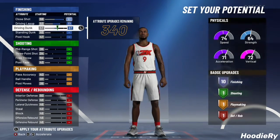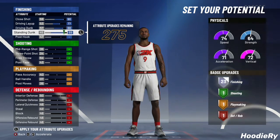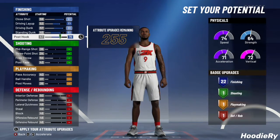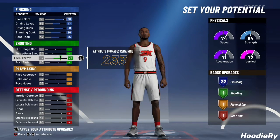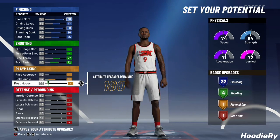Max out close shot, driving lay, driving dunk. Standing dunk you want to put at 80, and then post fade put at 75. Next you want to max out your free throw or post fade, because if you're in MyCareer you don't want to be missing those — and what if you need to take a poster?